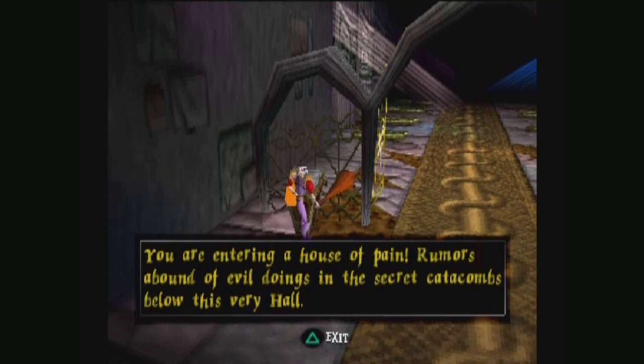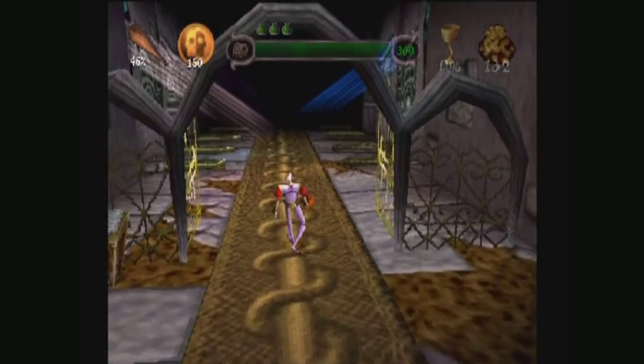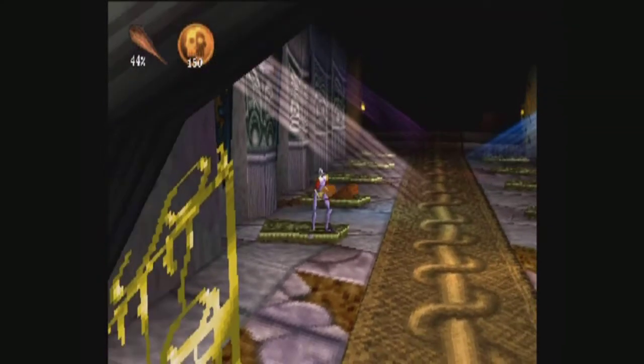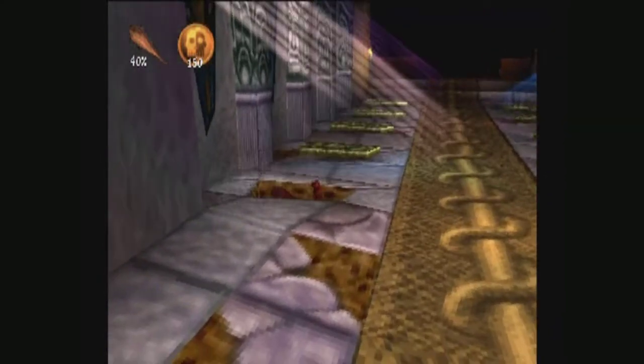You are entering a house of pain. Rumors abound of the evil doings in the secret catacombs below this very hall. This is the level with imps. I hate imps. Let's get smashing.